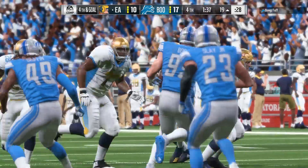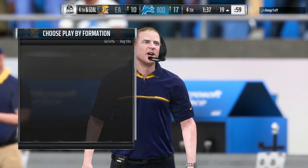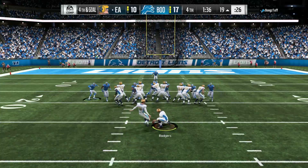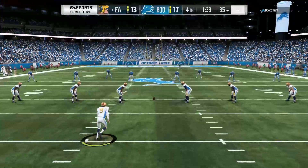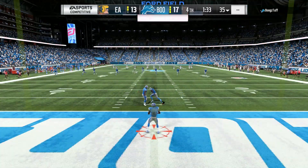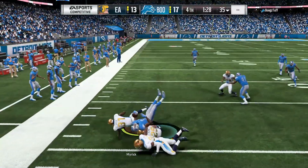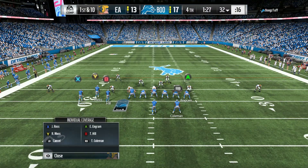I hate coach suggestions — I accidentally picked up a play when I just wanted to take a field goal and make it 13-17. The computer made me pick a play for the fourth down so I called a timeout to take the three points. I should have been patient in the play call screen and picked field goal, but I spammed A and the coach suggestions made me pick four verticals. Now I'm in a really bad spot — one first down and it's over.